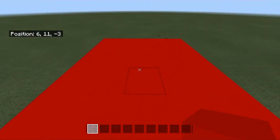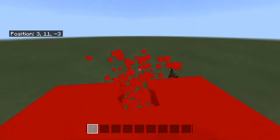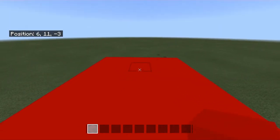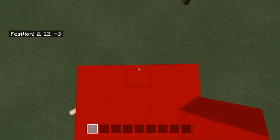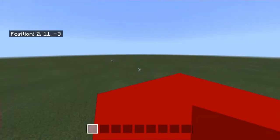Instead of just placing it once, you want to place it but keep holding down your place button. If you're playing on PS4, you want to keep holding down L2. If you're playing on Xbox, you want to keep holding down LT, I'm pretty sure it is. Next thing you want to do is run, jump, keep looking at the block, place it, and run forward, but keep holding down the place button.